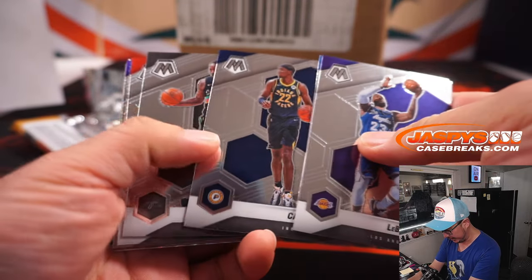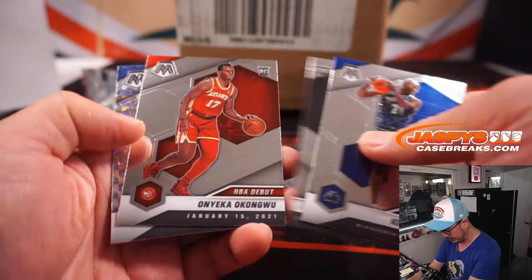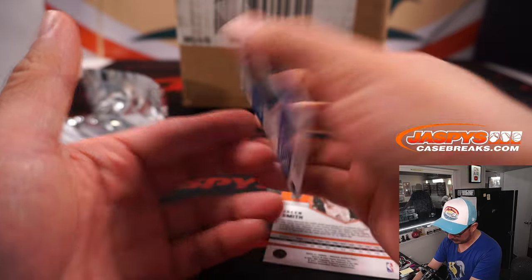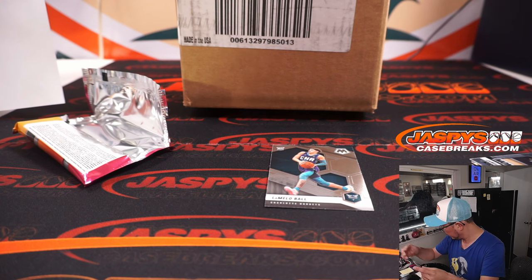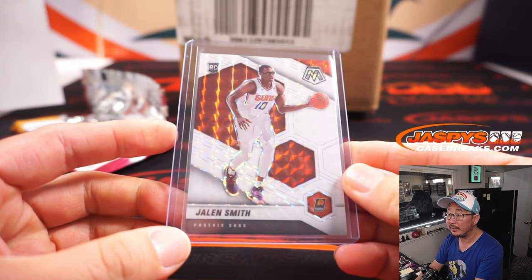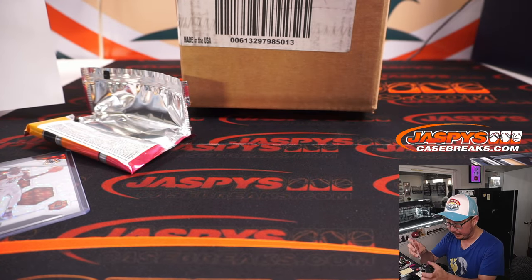All right, there's LeBron James. And a LaMelo Ball rookie card — that's not so bad. And a Jalen Smith rookie to 25. Suns, that'll be for Jesse — that's the Jalen Smith out of 25. And Charlotte, that'll be for Joshua with the LaMelo Ball base card.